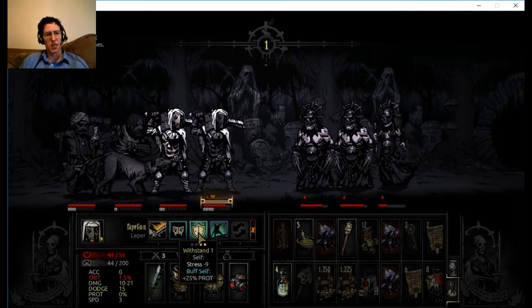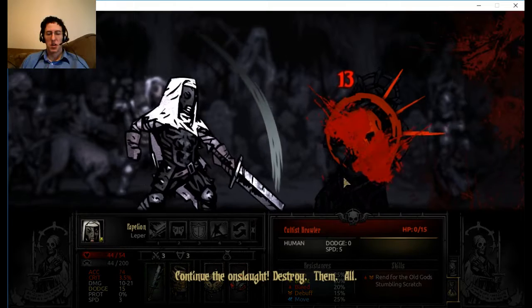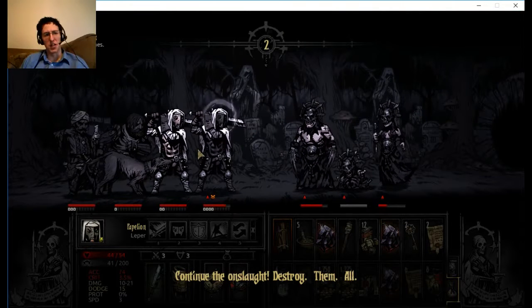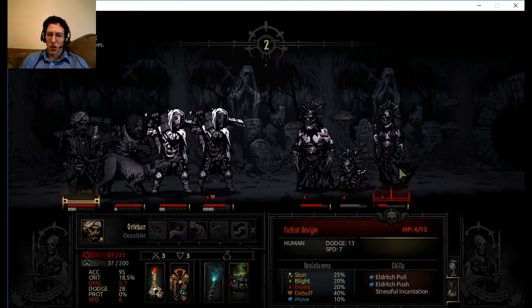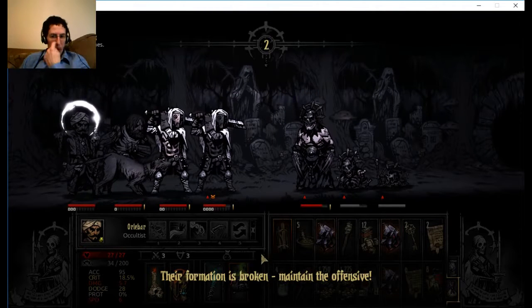This quest is called Stave Off Sickness - makes sense, you're finding medicine. I'll have to pay more attention and see if all those other quests are named different things or not. It's very interesting. Hopefully this will finish her. The army has broken - maintain the offensive.